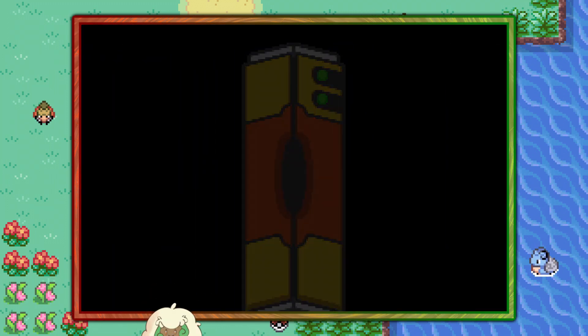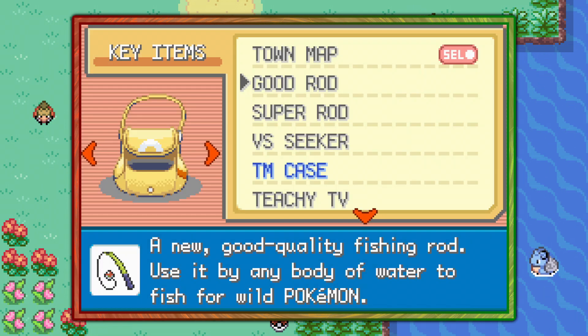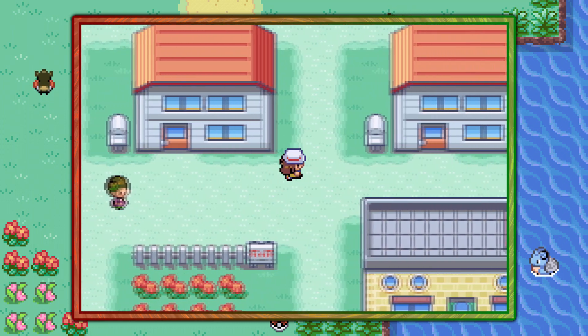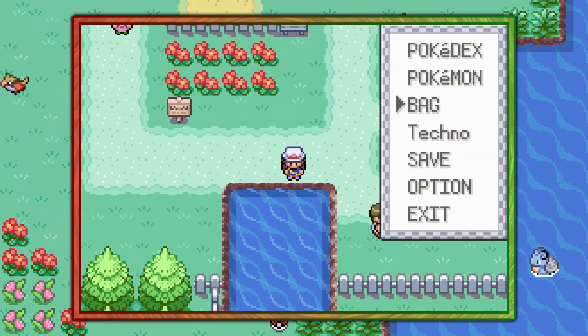You can start off by visiting Pallet Town, and the first thing you're going to need is a Good Rod. If you don't have that, check the description for a link to the guide on its location. From your house in Pallet Town, make your way down to the body of water and use the Good Rod here.